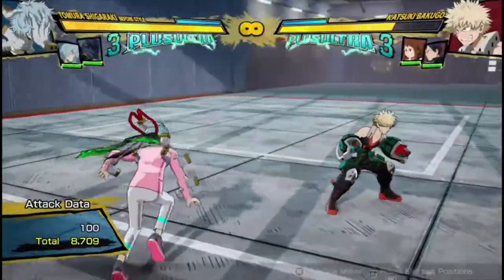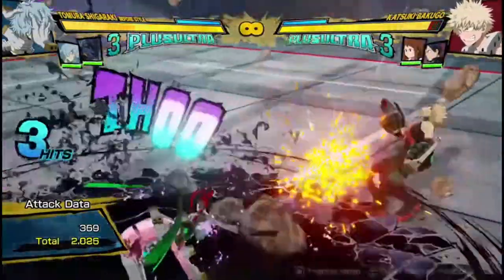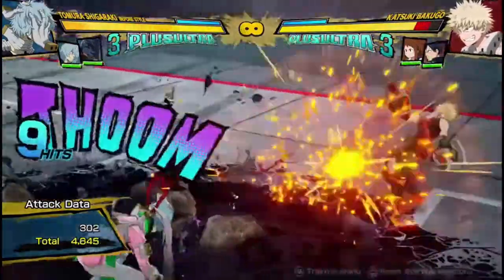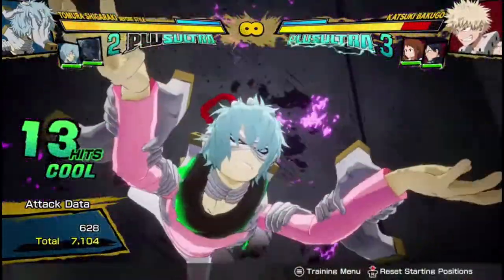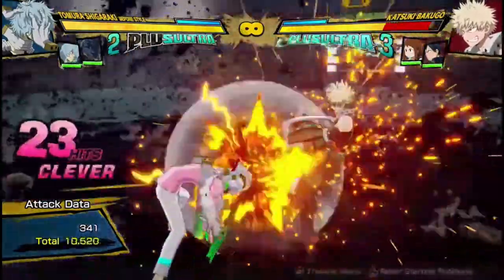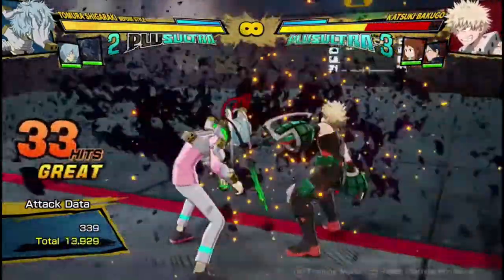If you want to do a plus ultra combo, I suggest you do two hits into puddle, to two hits into puddle, to two hits into 2.5-2 hits — not the third one, because then you don't get a plus ultra. And then you're getting a lot of damage. Easy, easy.